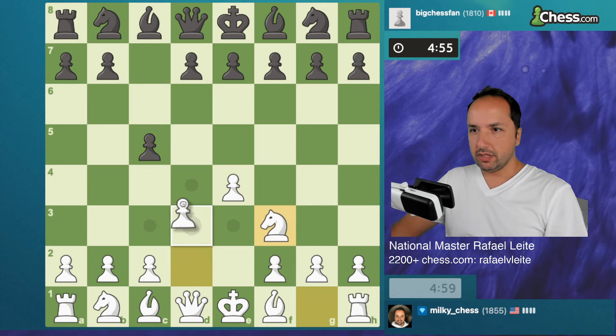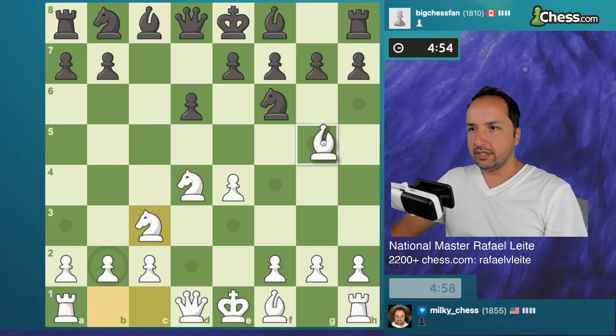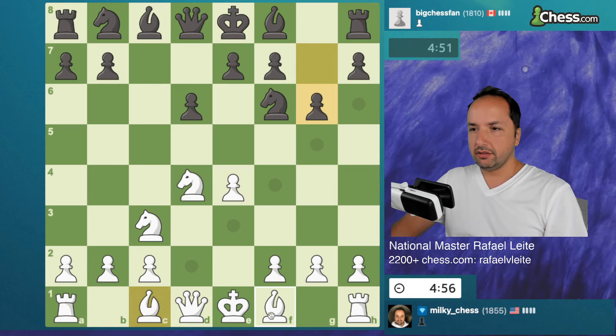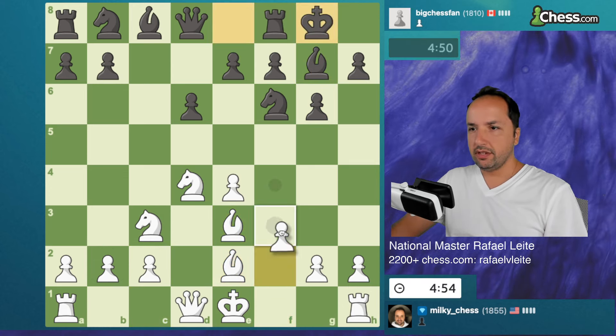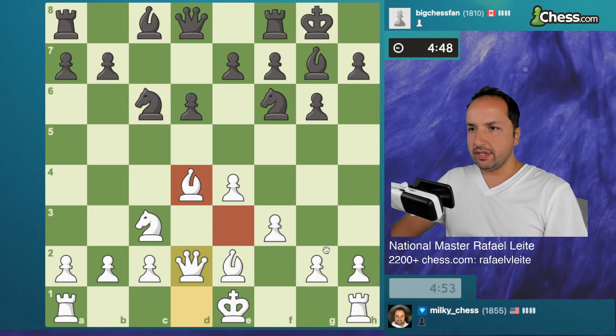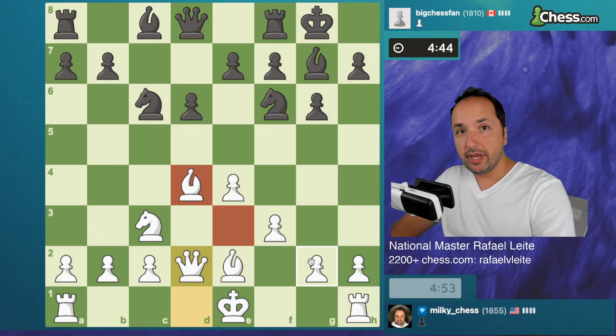I think we had a stronger advantage in the last game but I screwed it up. Let's focus on this one. This is the Sicilian defense, probably the Najdorf or the Dragon — the Dragon variation of the Sicilian. We're just protecting our pieces, developing, and preparing to castle queenside and start storming on the king's side.